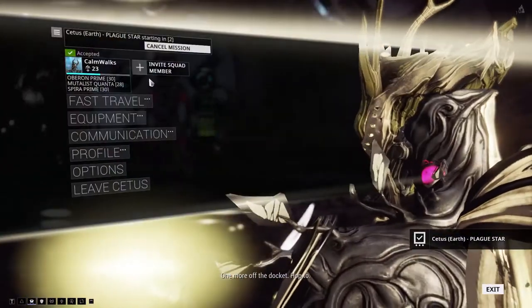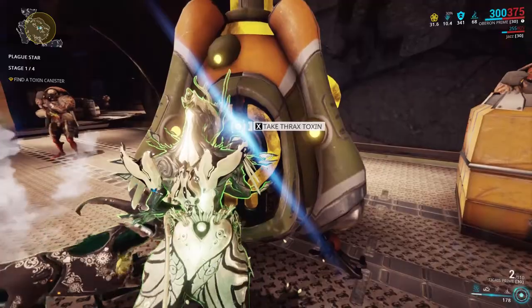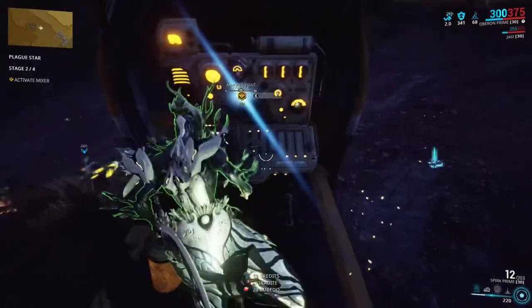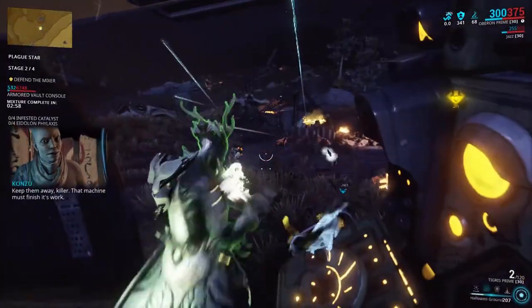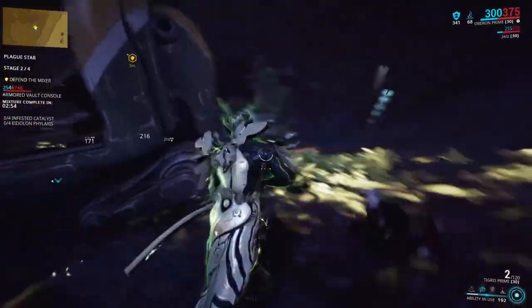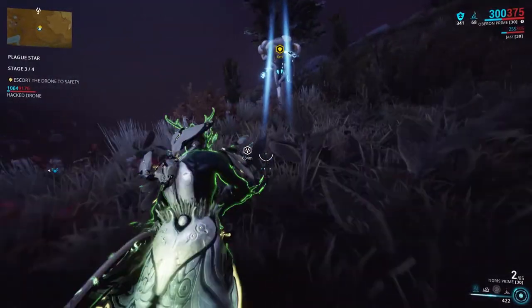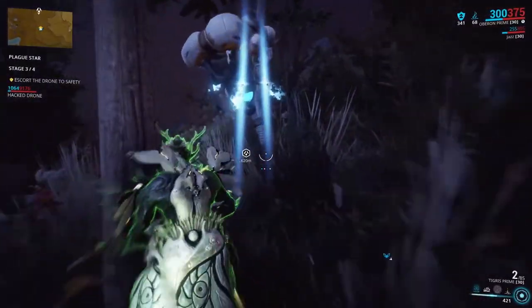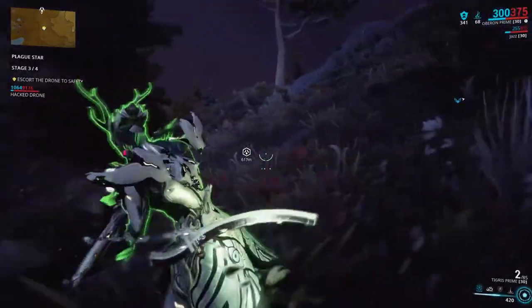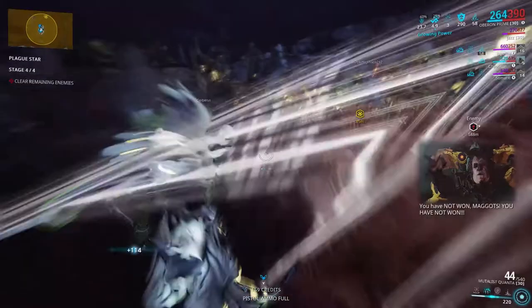Here's a breakdown of the bounty stages. Stage 1: search for the encampment, find the toxin injector, find the vault, open it, insert the toxin, then defend the vault while the toxin mixes. Stage 3: deliver the toxin to the hacked drone, insert toxin into the drone, escort it to the infested boil, and once you get there, defend and control the infested boil area from the infested.